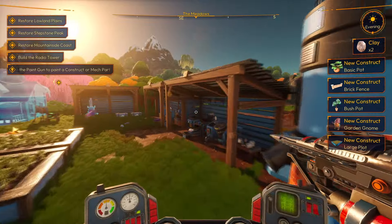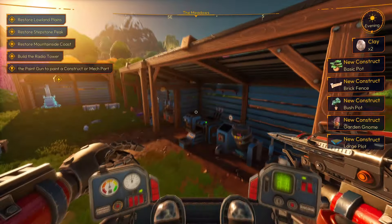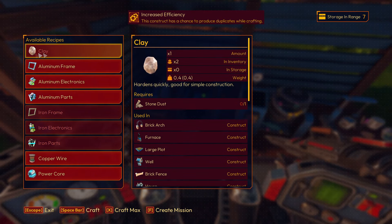Once you grind it out, you're going to get a new blueprint — this thing right here, the furnace. But you can also go to your assembler and now you can make clay out of the stone dust that you can make from the grinder.